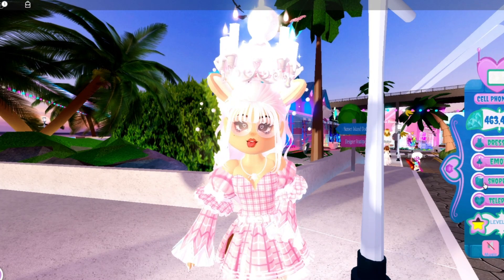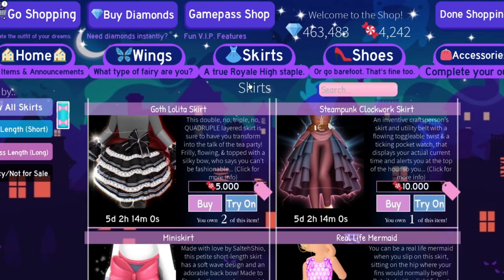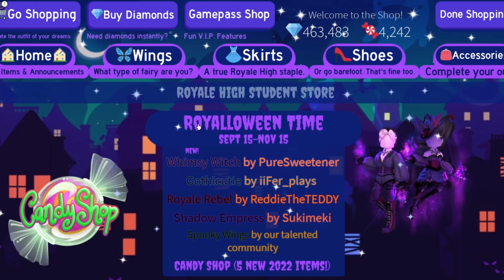This kind of wraps in with that, but you should definitely expect a new Christmas themed shop. As you can see, we have a Halloween themed shop where it shows all of the sets and wings, and all of the Halloween things show first instead of Christmas. So you should definitely see a Christmas themed shop and a Christmas themed tab.